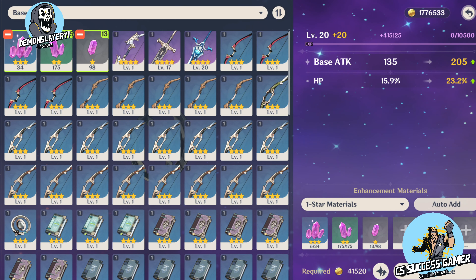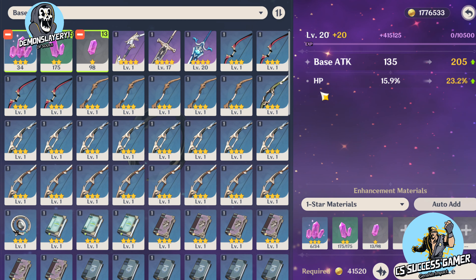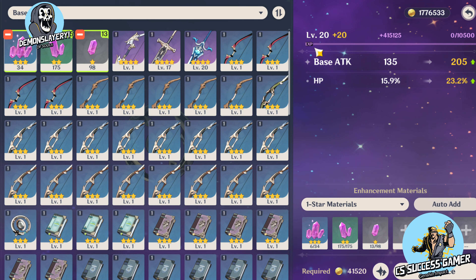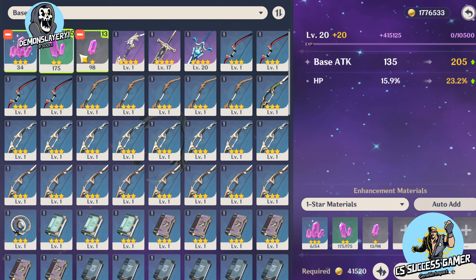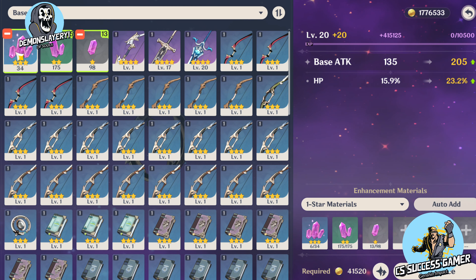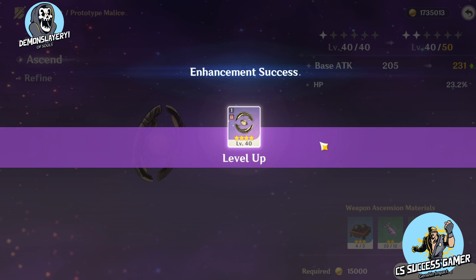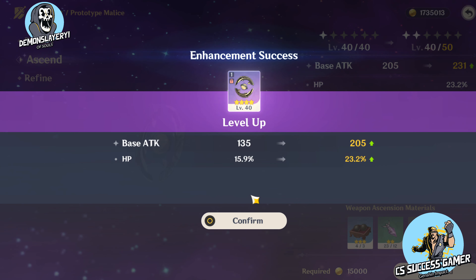In this video, we are going to be upgrading our character's weapon from 20 to 40. What you need to do is get a bunch of these pink rocks and use it on your weapon, and you need like 400,000 experience. And you're going to click the enhance button and BAM! We did it.